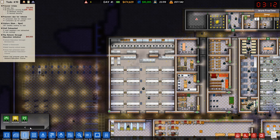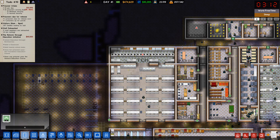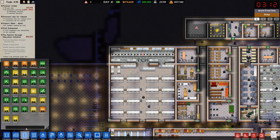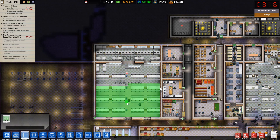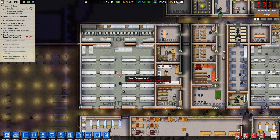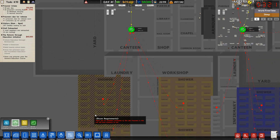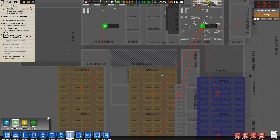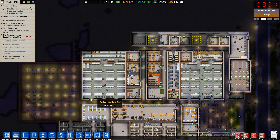Rooms — kitchen. Deployment — garden there. Rooms — canteen, right there. There will be prisoners soon. Logistics — food distribution. You are still going there, and that should work just dandy.